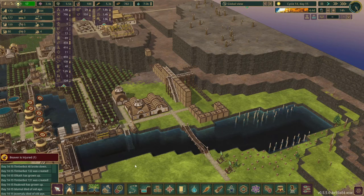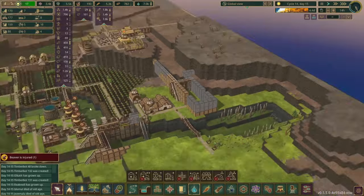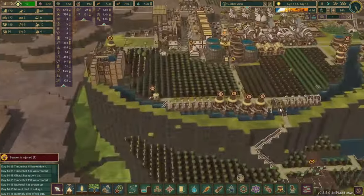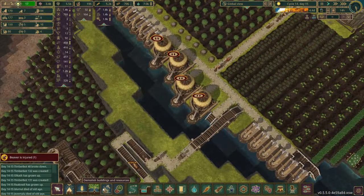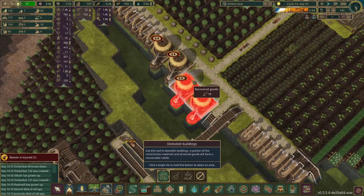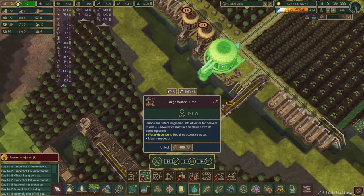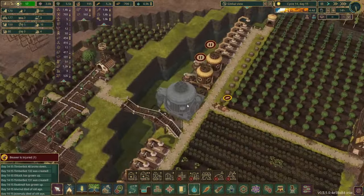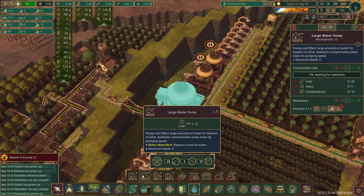I did also see a comment about adding in a large water pump and I actually have not used this before, but it looks like we have a good place to place it. So I think we're going to remove a couple of these right here and then we'll get this unlocked. Oh, this is a big boy. So 400 science, it uses three beavers, but it produces even more water.